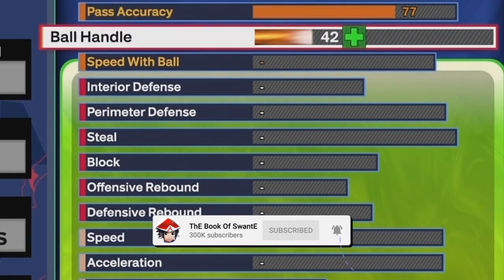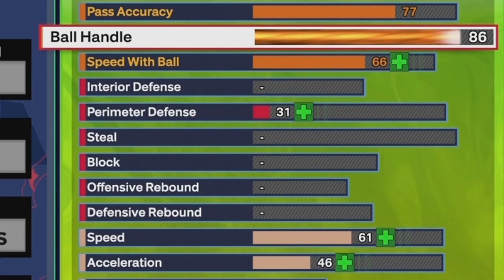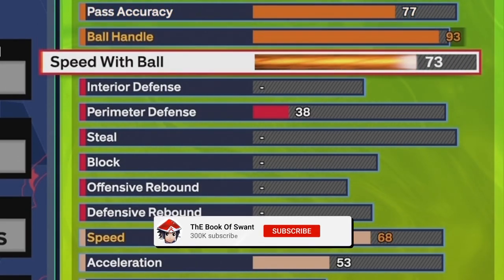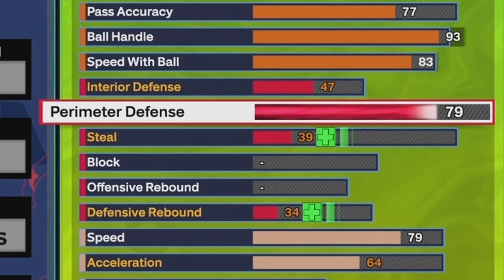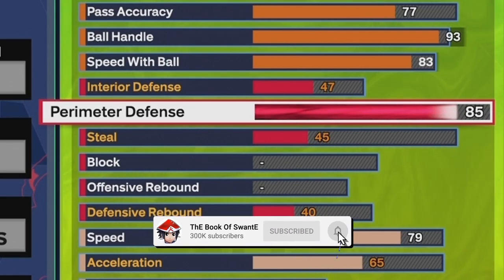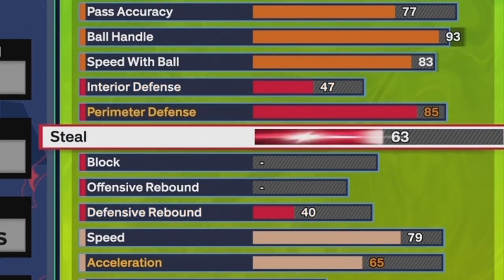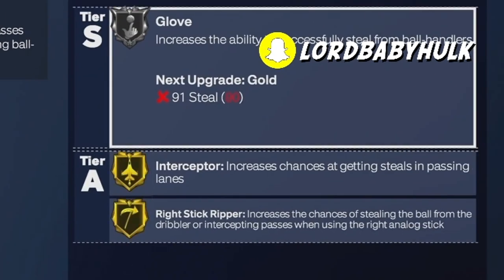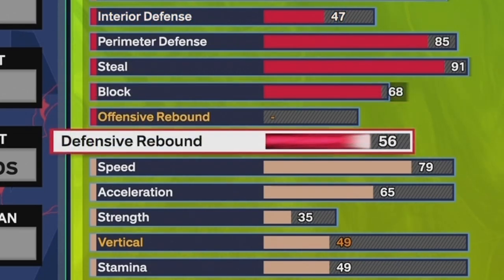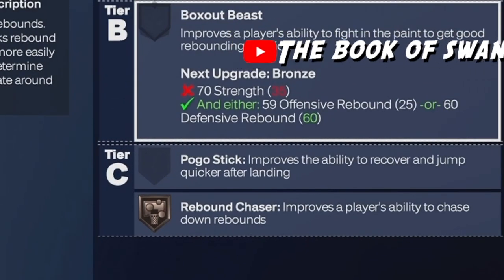Hall of Fame Ankle Breaker. We gon' get more — this is gonna give you access to certain moves and certain Hall of Fame badges. You get particular badges at 93. 83 Speed with Ball — that's for badges and SIGs also. 85 Perimeter, you're gon' get Silver Clamps. 91 Steel — steals are very broken, it takes no skill. You get Gold Glove, Gold Interceptor, Gold Right Stick Ripper. You get Bronze Chase Down on this build, so you gon' be able to send it, get bumpy, and send people. You even got some Rebound Chaser on this build.